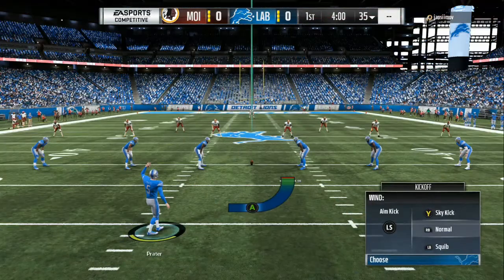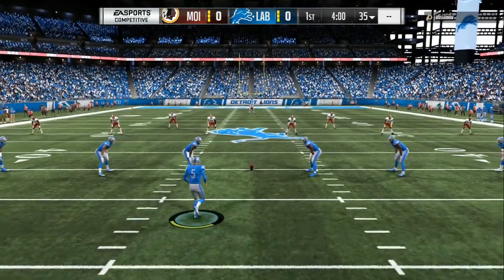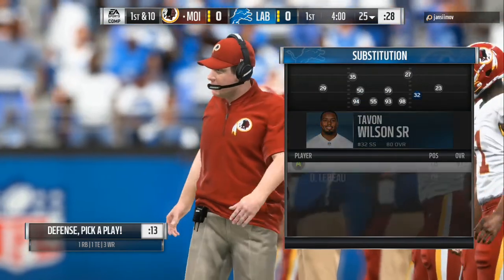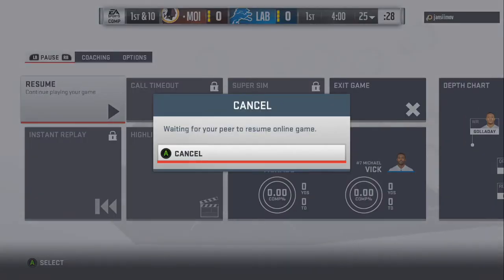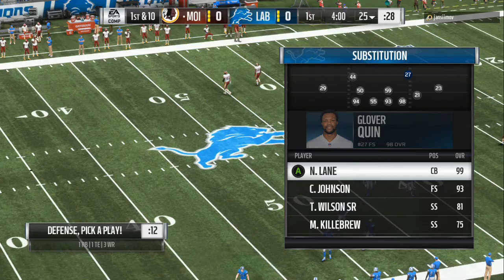Welcome back to another Madden 19 live gameplay video where you're going to get all the best insights, tips and tricks. Make sure that you drop a like on the video — last time we were over 25 likes, I want to keep that number going higher. This guy pauses the game, so we're going to get out here and run the score up. I'm using my Lions 46 out of 50 theme team and this guy has a lot of Redskins — he has Josh Norman boosted up to a 99. So we're going to see if we can walk away victorious.